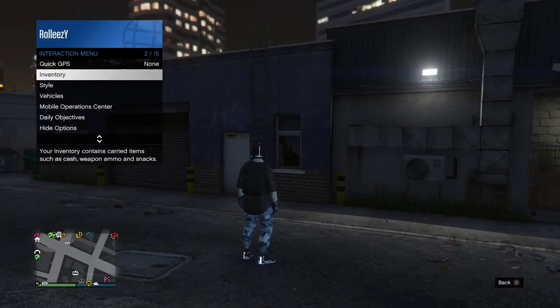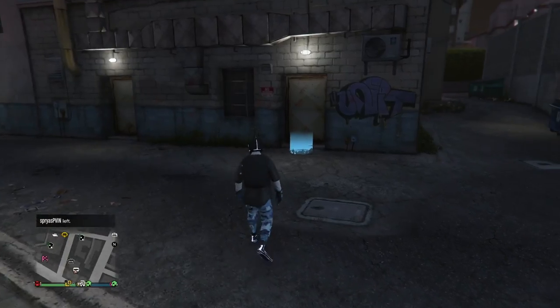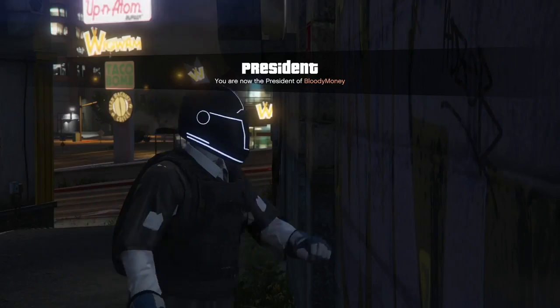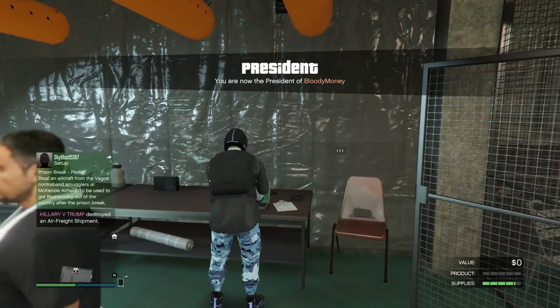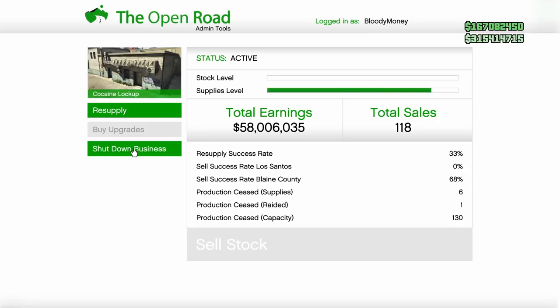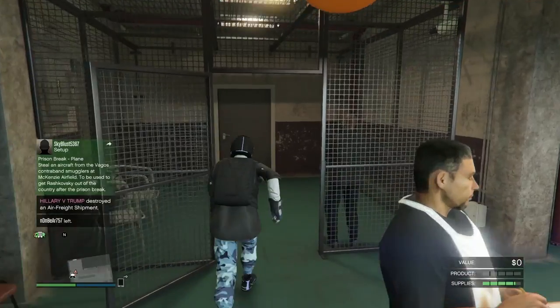Once we're outside, go ahead and register as an MC president. For some reason I didn't have the option there at first, so I registered and then walked back into my business. When signing in and out as an MC president, you want to do it in the exact places — whether outside or inside. Now that we've walked back in, go to your computer and shut down the business, then confirm it. The timing on this is really specific, and it's a bit different for different businesses.